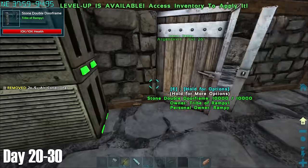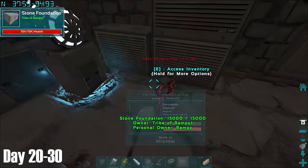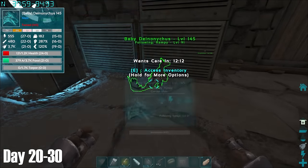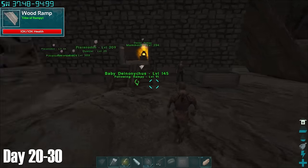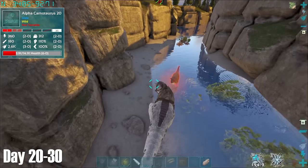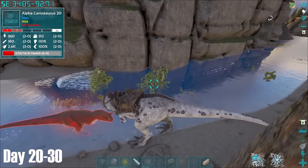After successfully placing the air conditioners down inside the base, I hatched the egg. It came out with 24 points in HP, which I think is okay, although I must confess to not being brilliantly educated on what good Deinonychus stats are.